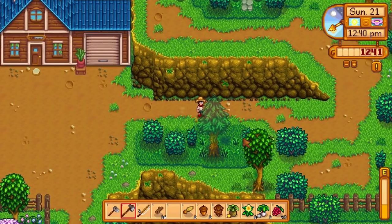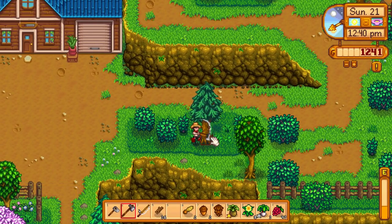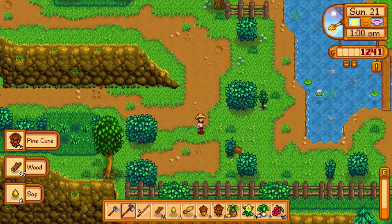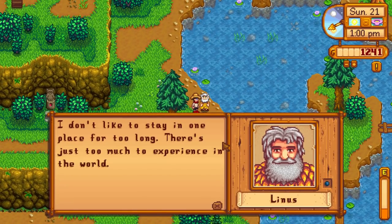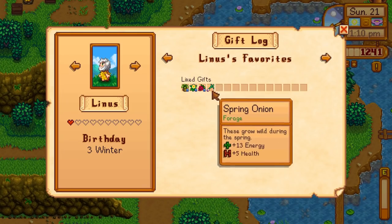I'm going to chop these trees down because we need the wood. We can also do some foraging. I might not do fishing today because the stamina is going to be quite difficult. We'll go into town as well - I'm going to speak to Linus, Jody, and George. Let's get those hearts up with my favourite people first, then everybody else afterwards.